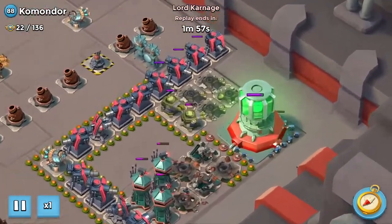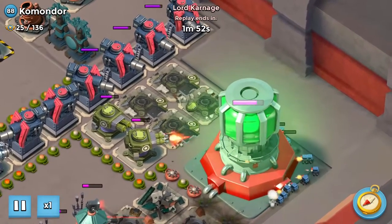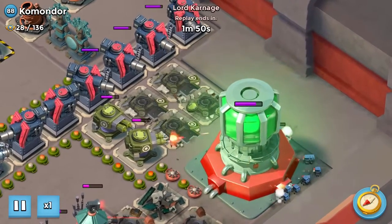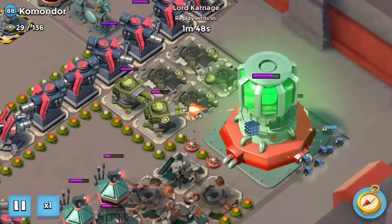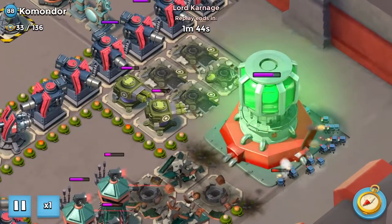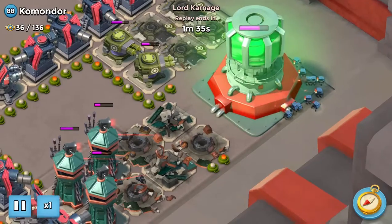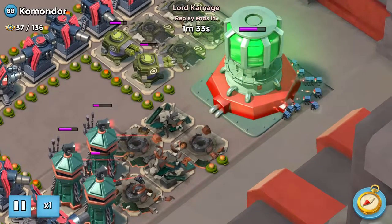I keep dropping critter boxes so I have more damage happening — that's great. But I'm losing critters to this machine gun and I'm not addressing it. I'm just trying to find a dead spot where I can drop a heat gun. But I actually did have the energy to take this thing out — one barrage and maybe an artillery could have killed it.